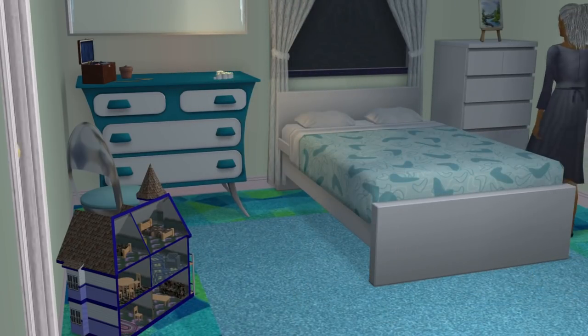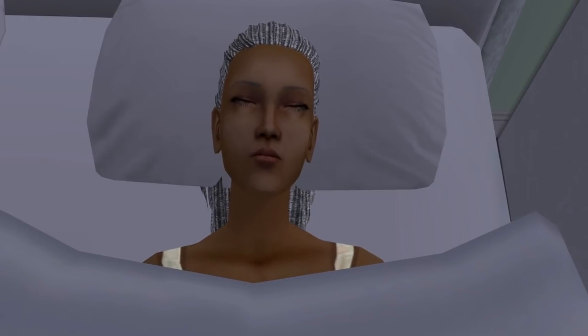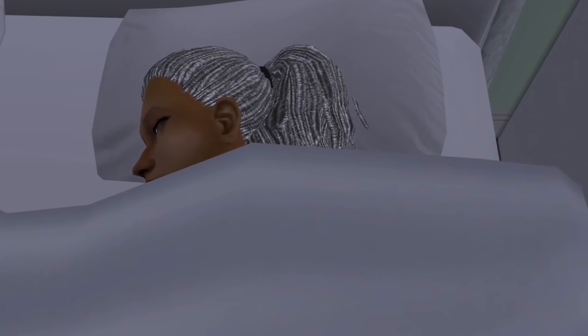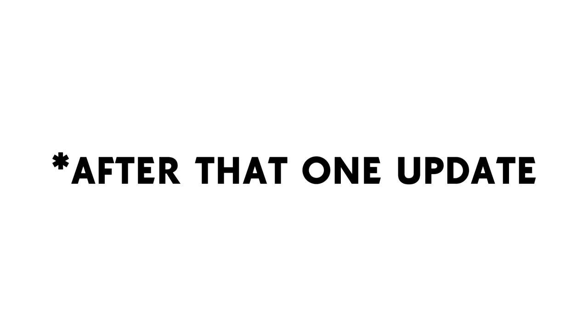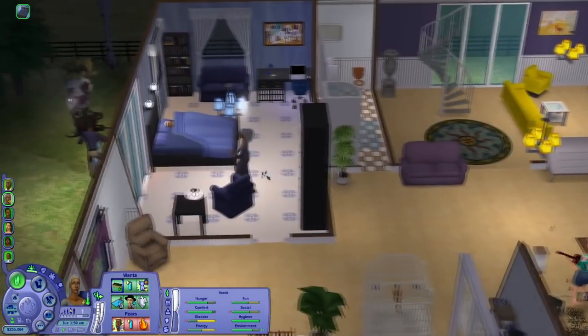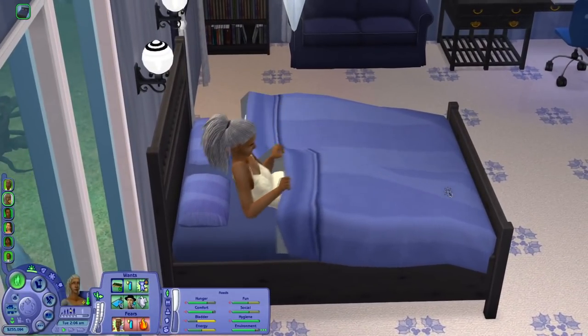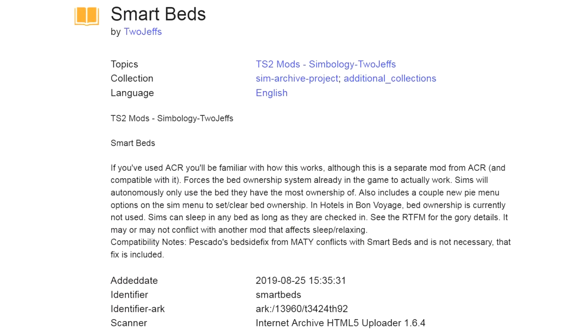Aren't you tired of grandma constantly trying to sleep in her grandchild's room? There's code that should make sims remember their beds, but similarly to the cold, it's a mess and doesn't work. There's a mod called Smart Beds that makes sims actually remember where they sleep, even their side of a double bed — kind of like in The Sims 4. It goes to the point where if you tell your sim to go to sleep in another bed by mistake, they'll go to their own bed anyway. Sometimes you need to reset bed ownership if a sim freezes, but it's not a big problem. The mod is great — it's hard to play without it.